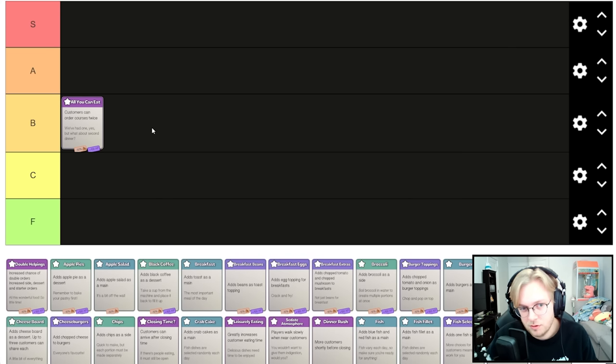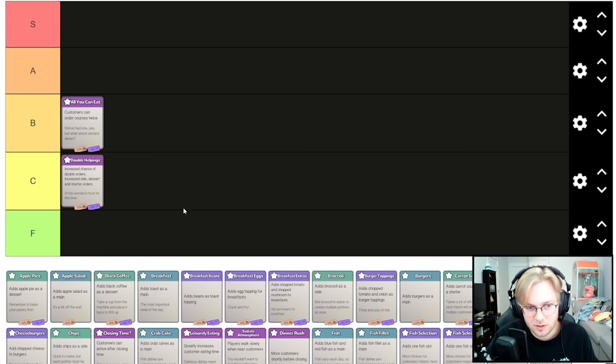Ordering twice is double duration. Getting this is sort of like getting a dessert if you don't have a dessert already — it's like saying customers can order pizza for dessert. Double helpings increases chance of double orders and side dessert and start orders — this one sucks. All you can eat is very situational, can be good or very bad.